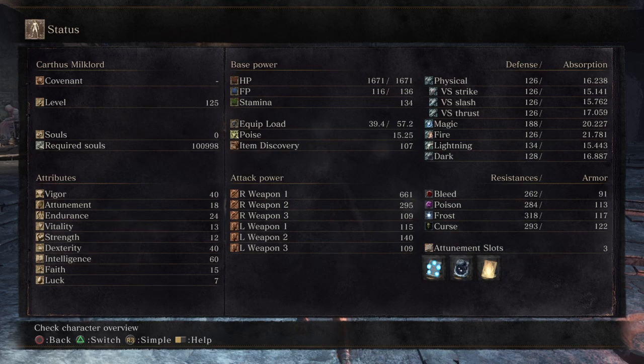This build is designed to make trades, cast spells, and use physical weapons — and that's a lot of stat investment required. It really helps to use the Pyromancer class, and the new changes to the Prisoner's Chain and the Ring of Favor+3 also make a big difference in this build.